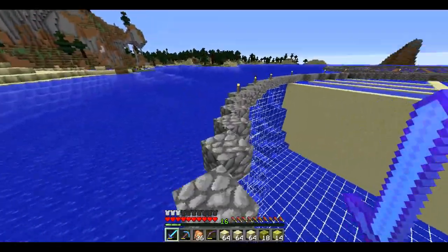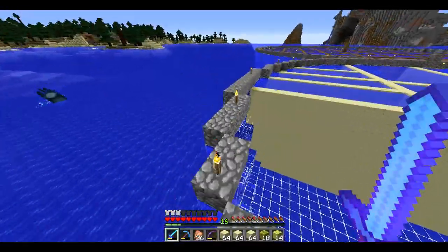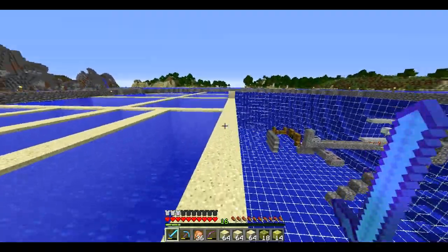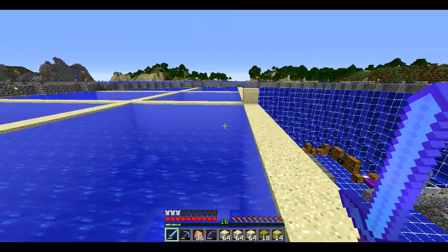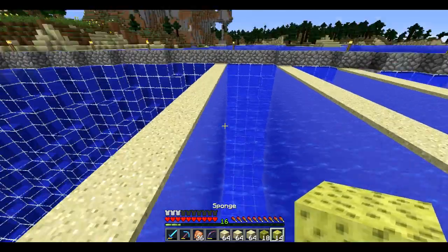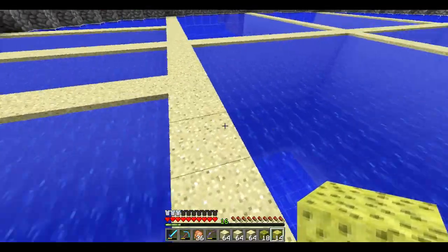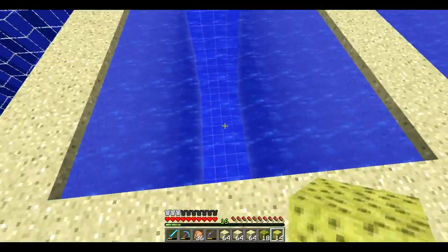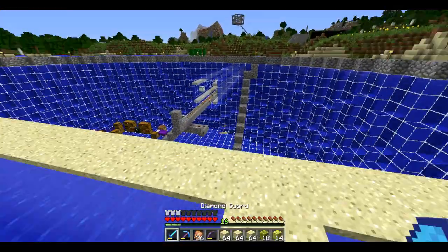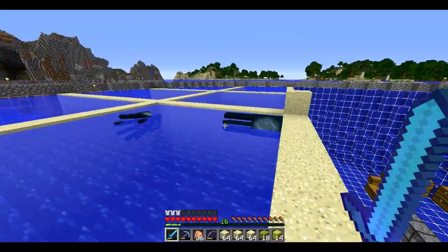This is half of it pretty much done, and this is the other half. I need some sand. What I'm going to do is use sponge to get rid of the water — this is what I did for this side as well. I'm going to make these little squares, sponge my way down, get rid of the sand piles, and just continue with the rest of the squares. I am going to need my shovel, and I am going to do a time lapse of it. So without further ado, let's go.